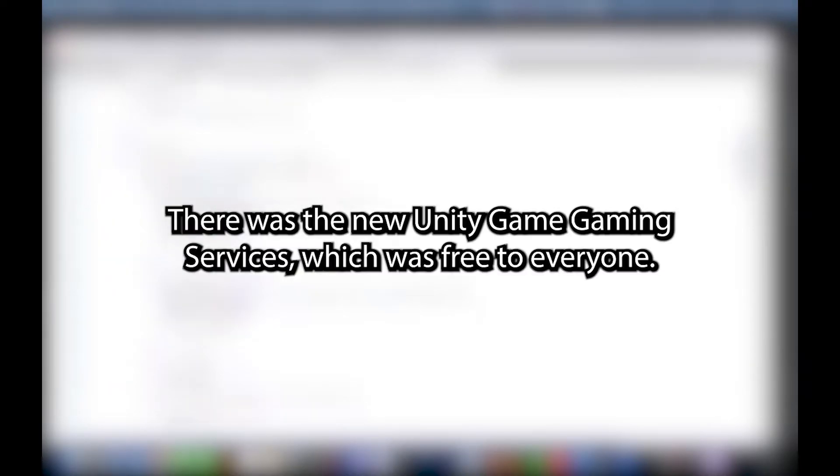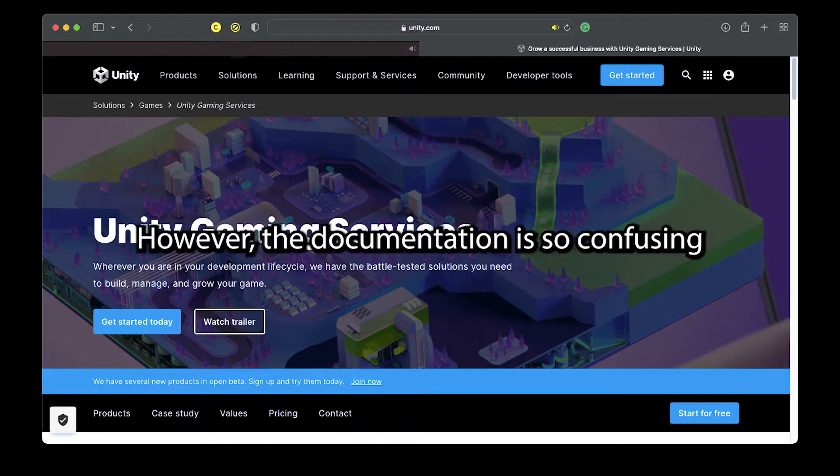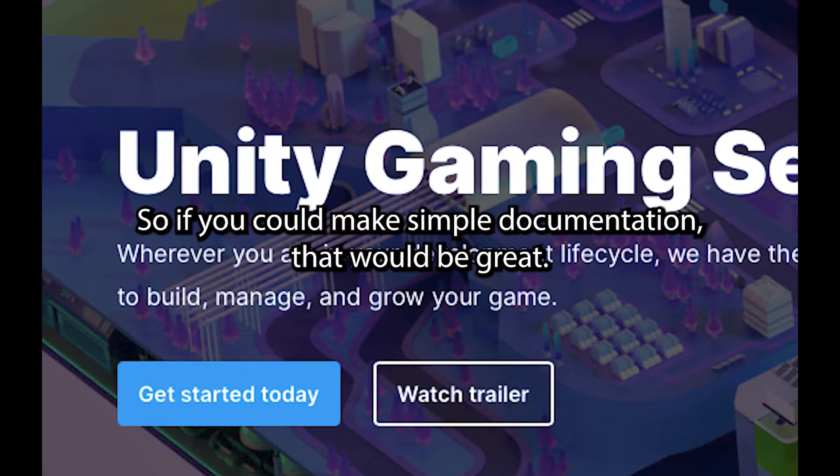So first I started scouring for multiplayer solutions. There was the new Unity Gaming Services, which was free to everyone. However, the documentation is so confusing and there's not many tutorials on how to use it. So I'm just gonna scrap that. By the way, Unity — Lobby and Relay are actually really cool ideas. So if you could make simpler documentation, that would be great.